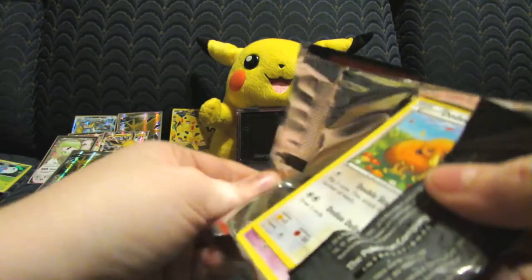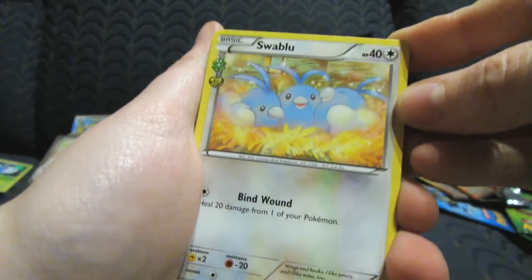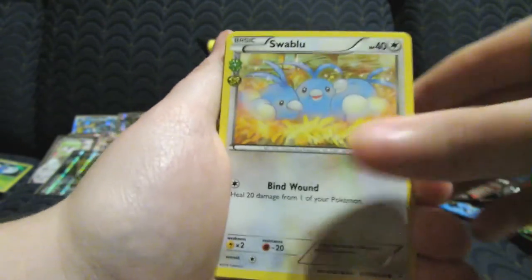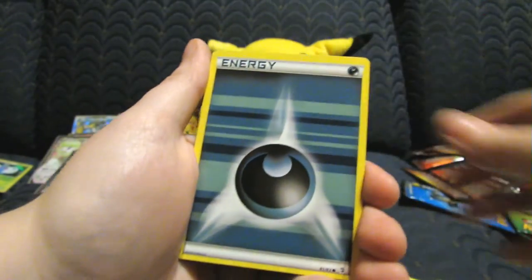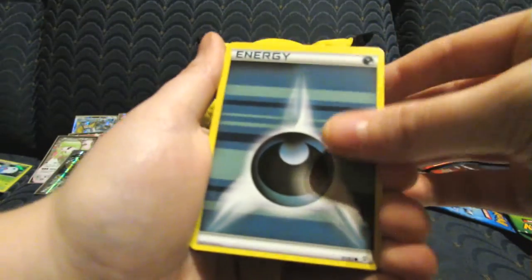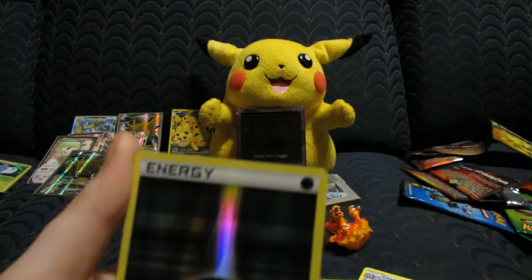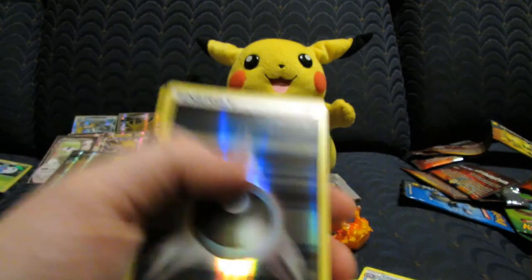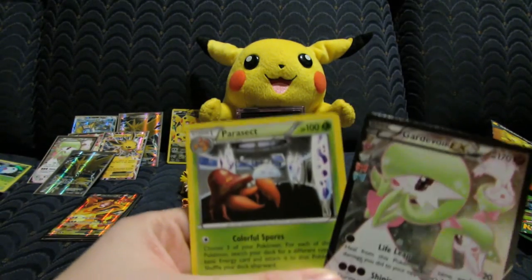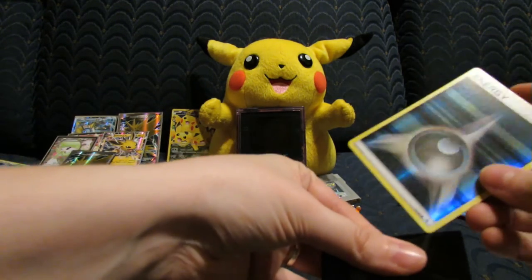I seriously just need that Articuno and I'll be ecstatic — that's one of the cards I really want. But we definitely did really good this time. Next pack: Squirtle, Blue, Red Card, Cloyster, Doduo, Slowpoke, Darkness Energy — reverse Darkness! Running out of space on my memory card but picking up where we left off: another Kangaskhan EX and a Parasect EX. Wow, this is seriously awesome!